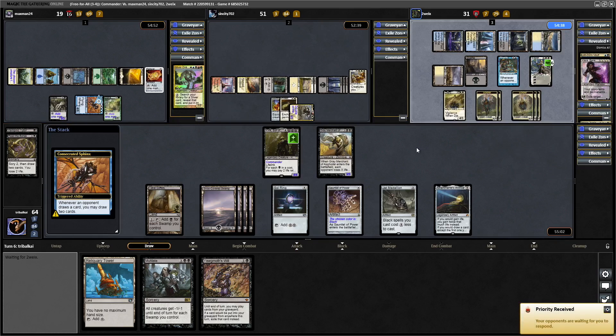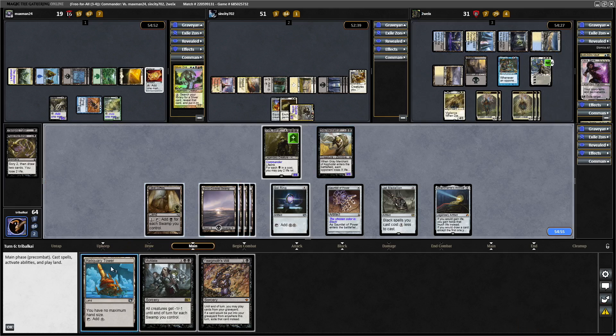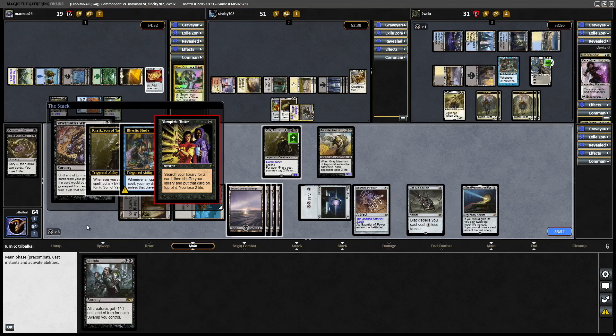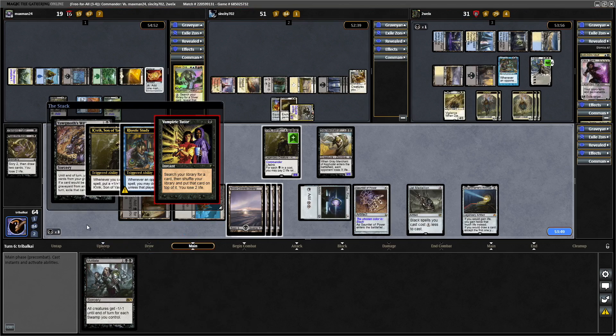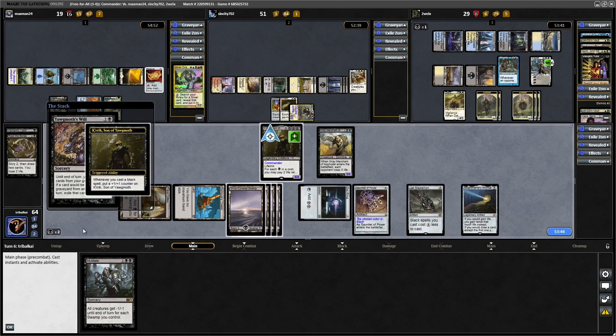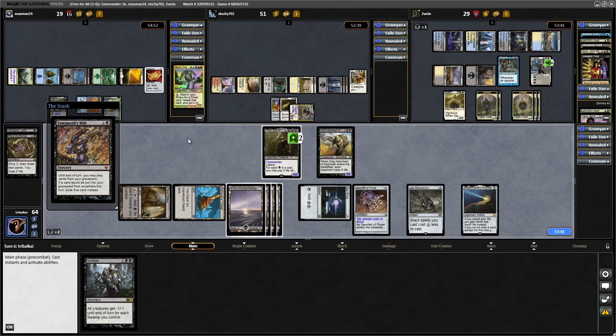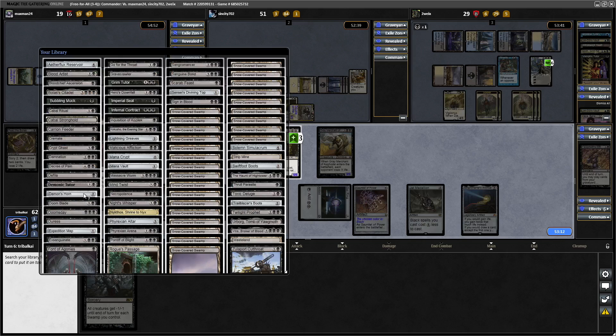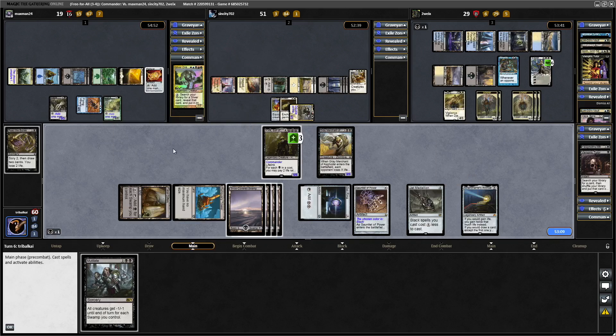Yorgmoth's Will is not terrible at all, because we can go for Read the Bones and Vampiric Tutor with that. Might be worth going for the combo actually. Let's go for Reliquary Tower. Let's go for the Yorgmoth's Will. A Vampiric Tutor going to put something on top for the Oloro player, and we are certainly not going to let them draw into whatever they tutored for, so we're going to have to start paying some life — luckily we have plenty of life. Yorgmoth's Will will allow us to go for Vampiric Tutor, and we'll put mana into the Rhystic Study again. We want to go for Doomsday — it's risky going for it now because Oloro might have just gone for countermagic, but we're just going to go for it.